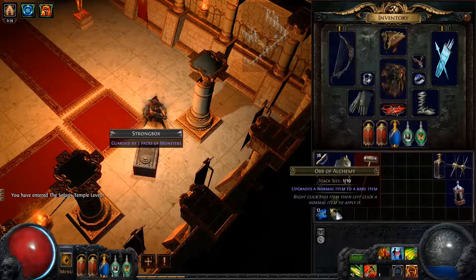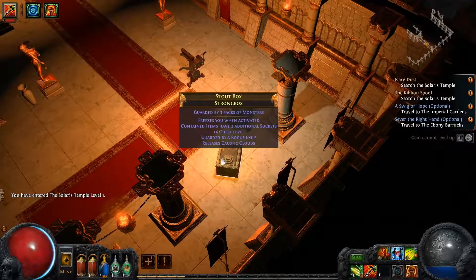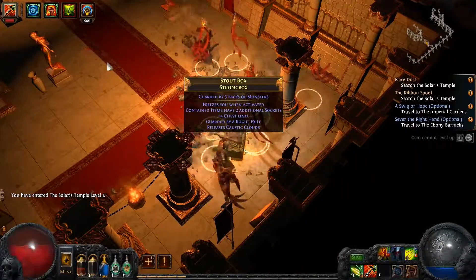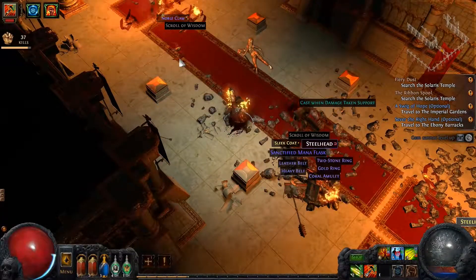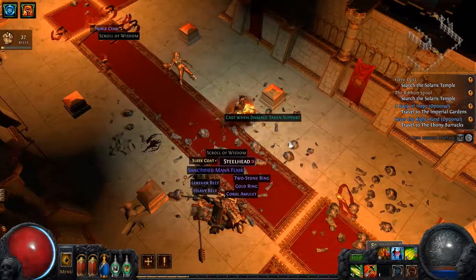Plus four chest level, Rogue Exile, two additional sockets — that sounds fantastic. Oh, I got frozen! I forgot about that. I don't know how I lived through that — just spamming all my things as fast as I could. Holy smokes. Cast on damage taken support — nice.